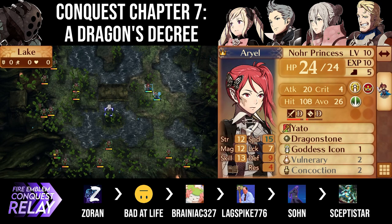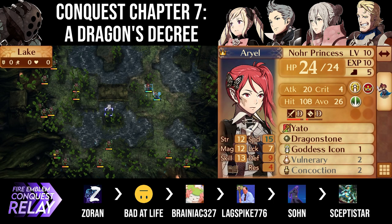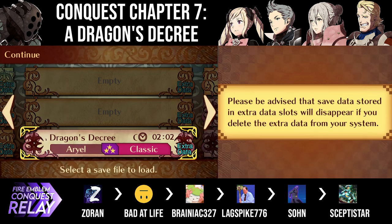Welcome to Conquest Chapter 7. This is the second part of an ongoing series where six of us pass around a Conquest Lunatic save file. We take turns completing one mission at a time before passing the save on to the next person in the chain. For those of you following the series from Zoran's channel, welcome. My name is Balk, and I am bad at life. I'm probably the least experienced in this group with Conquest Lunatic, but my channel has quite a few videos on optimizing Birthright that you should check out.